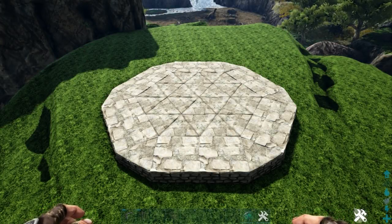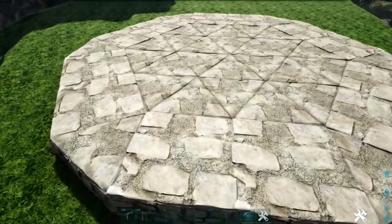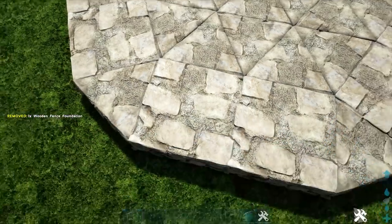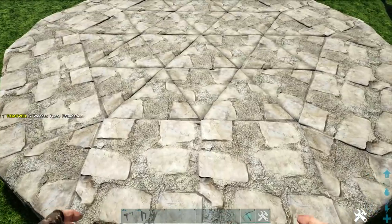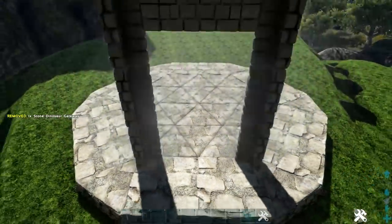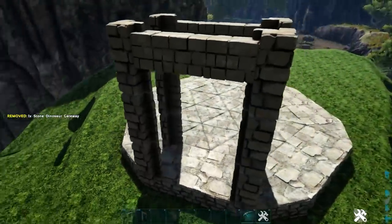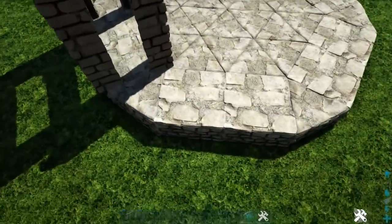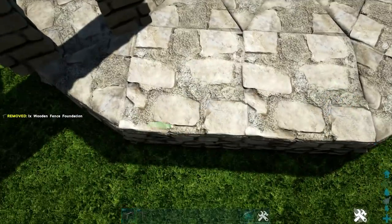Next we're going to come into one of our sides that has two regular foundations and get out wooden fence foundations. We're going to place one here on the inline snap point and one on the edge as well. Then get out a stone dinosaur gate frame and place it facing inward on the inline, and on the outline place it facing outward — so we get a frame going around our foundation. Go ahead and do this on every side that has the two regular foundations.